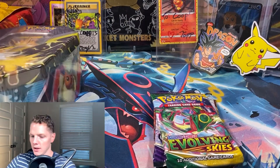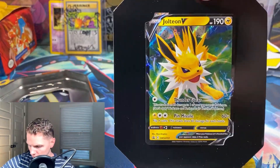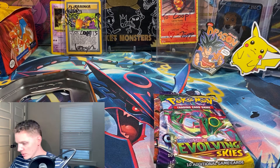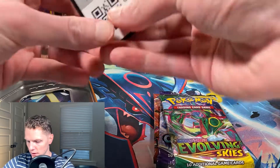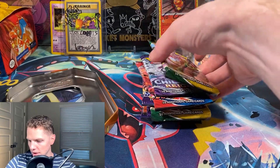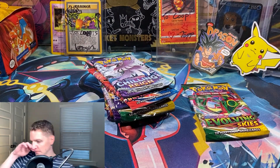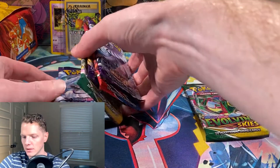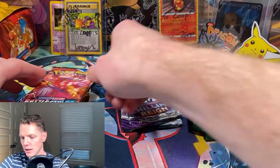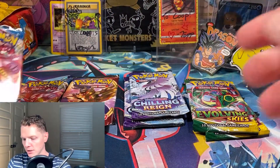Let's go ahead and get the other tin open. There is the Jolteon promo - pretty cool. There's a code card. We'll save Evolving Skies for last since those are the newest set. So we've got Chilling Reign, Battle Styles, and Sword and Shield. Let's start with Battle Styles.